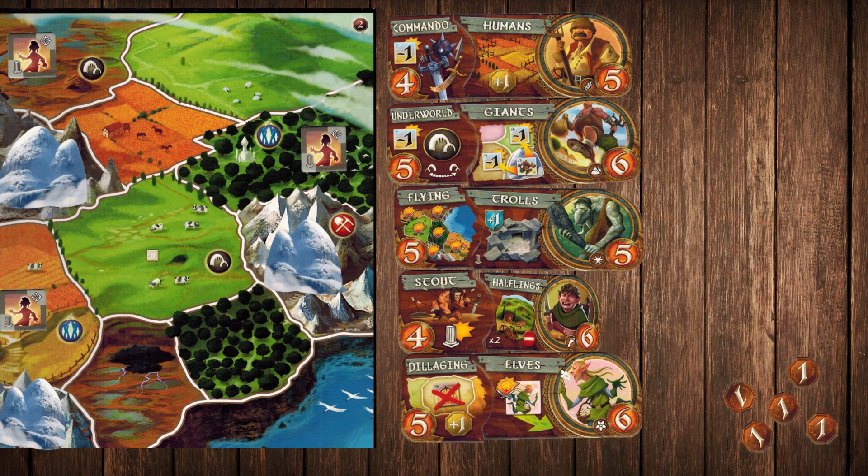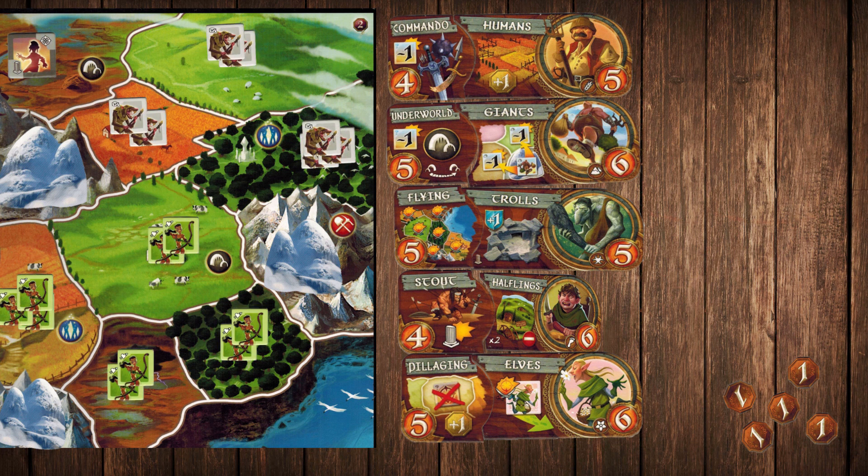In addition, when you're picking a race, remember that you need a minimum of two tokens to conquer an empty territory, which means you'll want to start with as many tokens as you can. Because of this, races that start with a lot of tokens, like Ratman and Amazons, tend to be much better than Dwarves, for example.